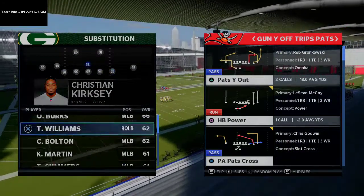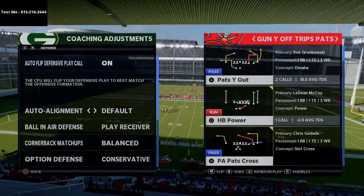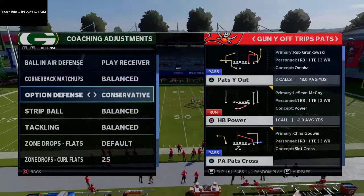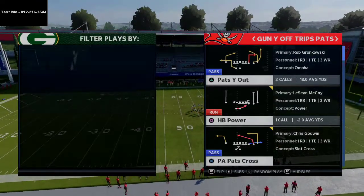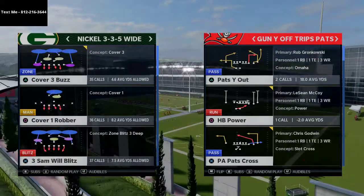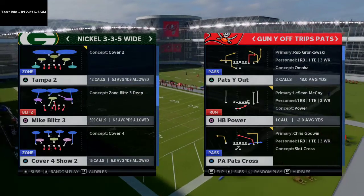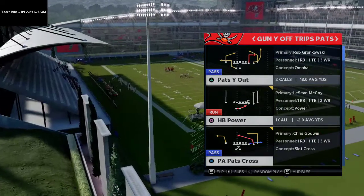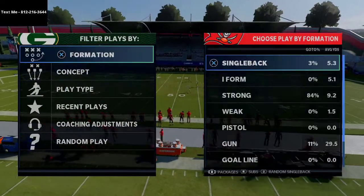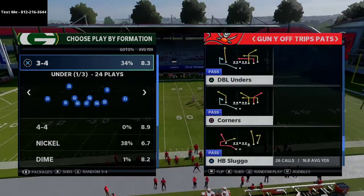We're going to specifically talk about nickel 335 wide today. My coaching adjustments: most people are going to have auto flip on, auto alignment set to default, shifting to ball and air, played receiver is recommended, option defense on conservative, and curl flats at 20 to 25 yards. We just released an ebook on this formation showing you how to defend it. Mike Blitz Three is the play we're going to be using — it really doesn't matter what play you use from this formation.